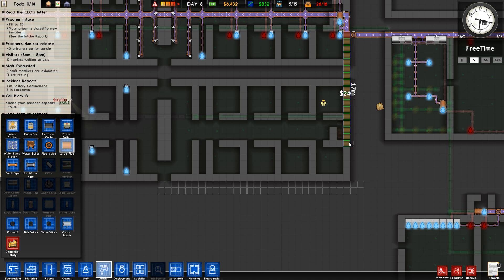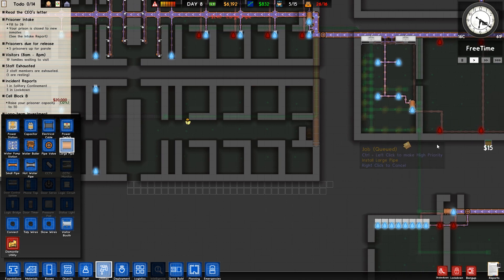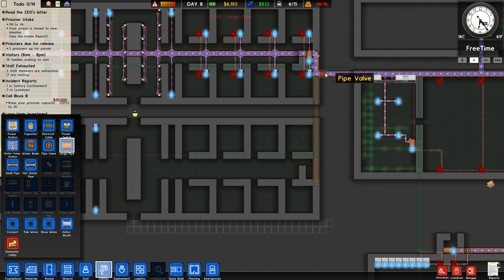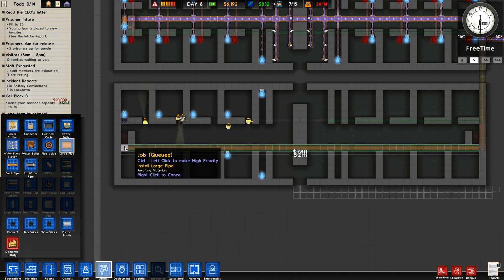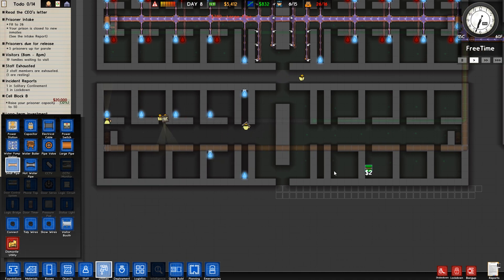We'll put this one down at the bottom - it'll make it a little bit easier and we can see what's going on. We can cut that water off with that valve up there, which will cut the water off to both cell blocks. So we will run that pipe through the entire length of the bottom wall so it can go into the boiler. Then we need small pipes, and these small pipes are going to have to run to all of the shower heads.